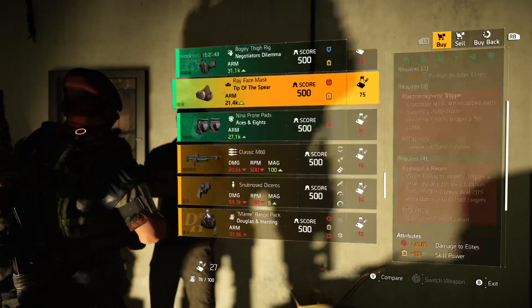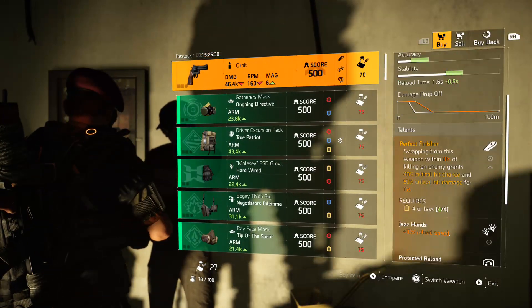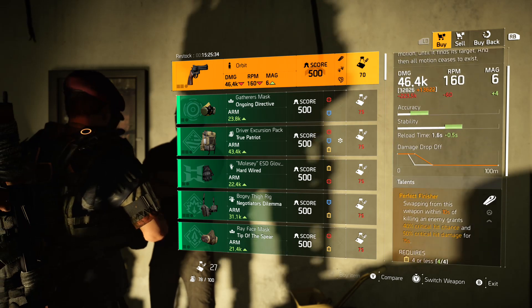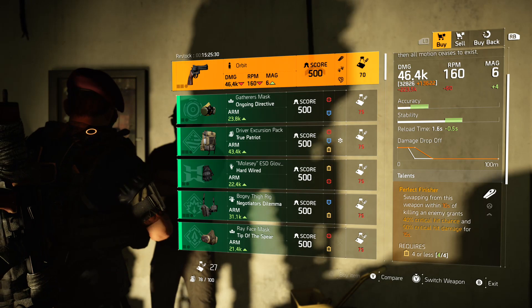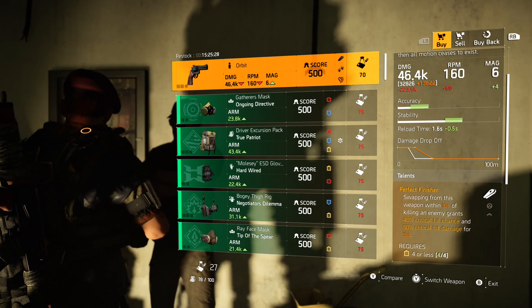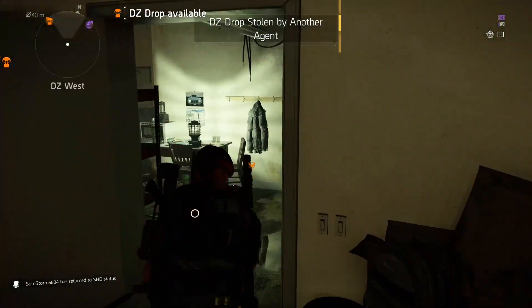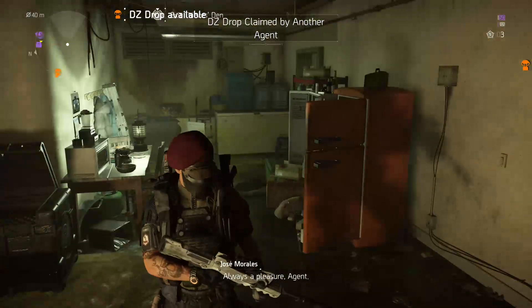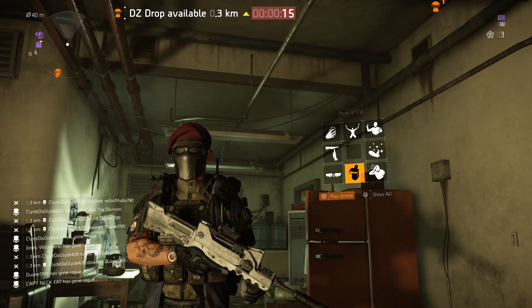That's it for the high-ends. Worth noting: maybe the Auraldi Holdings holster, maybe the Aces and Eights knee pads, but for the most part it's all about The Orbit — get that Perfect Finisher, that's a lot of crit chance and crit damage off one talent. Kind of a slow day for Cyber Monday but it is what it is. DZ West Thieves Den vendor — I'm Kamikaze Von Doom, I'll catch you guys in the next one. Peace.